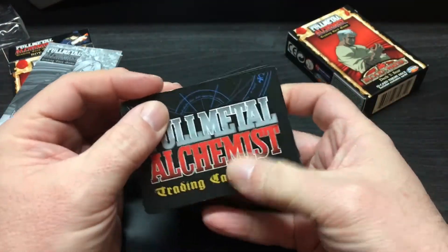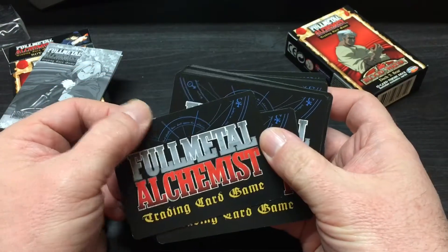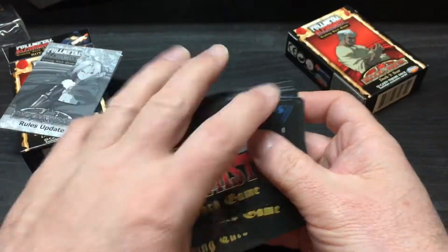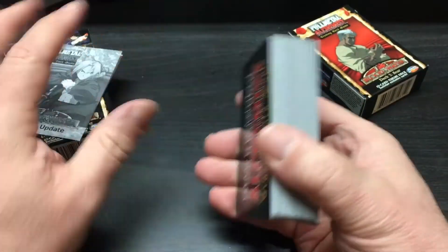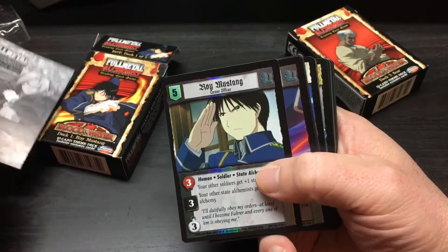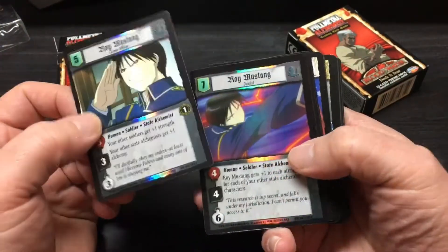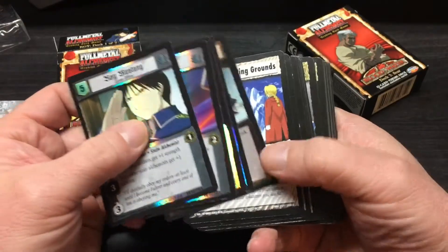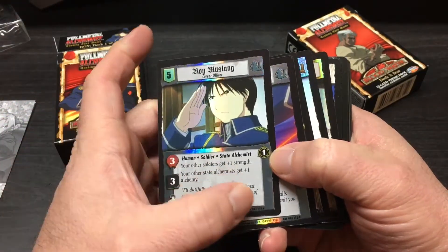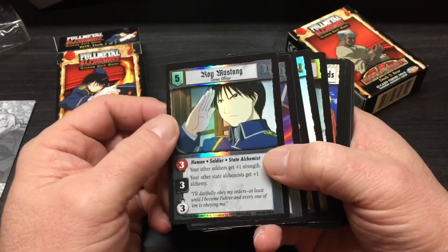This back card already has some damage on it — that's too bad. Oh well, came out of the box like that. Let's just check these out. First off, I got a foil card here — the first few cards are foils. It's got an F on the bottom, so you've got some fixed cards.